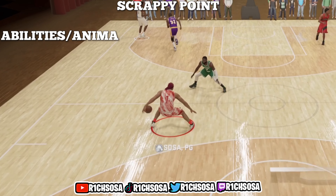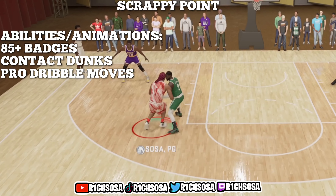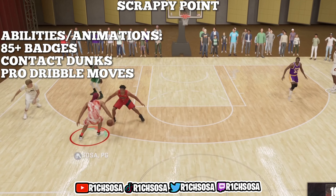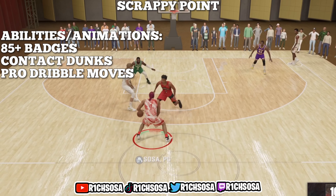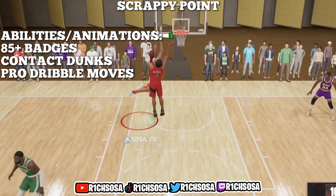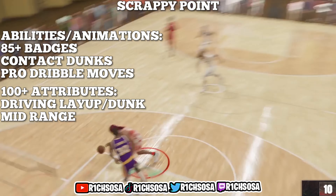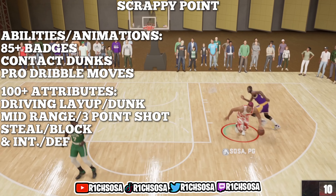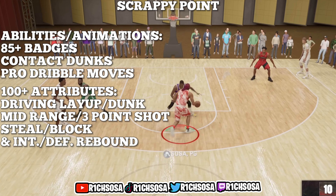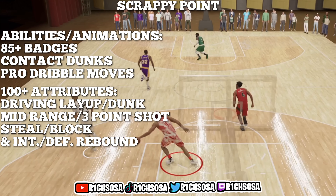With this archetype we're going to be able to get 85 badges, plus one from each season completed. When it comes down to animations and abilities, we're going to be able to get contact dunks as well as pro dribble moves. The attributes with the potential to reach 100 plus are the driving layup, driving dunk, mid-range, and three-pointer if you make a few minor adjustments, plus the steal, block, and possibly interior and defensive rebound.